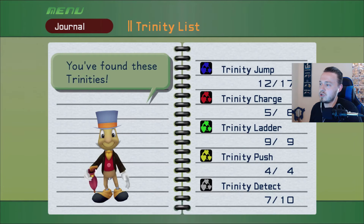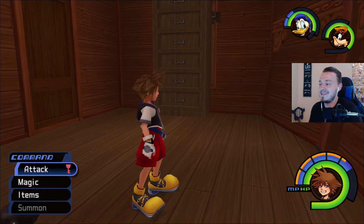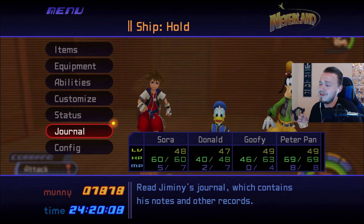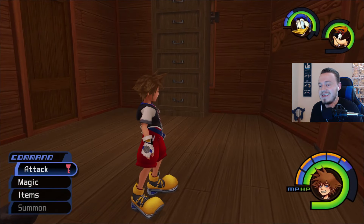Let's take a quick peek at our Trinity list. So we have all yellows, all greens. We are missing one red, five blue, and three white. So we're getting there — we're going to keep hunting. Let's knock this out in this video. I want to get this done. By the way, levels right now are looking super crispy: level 48 for Sora, 47 for Donald, 49 for Goofy, and Peter Pan — our side character — level 49. So yeah, we're going to keep doing this.